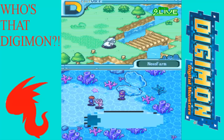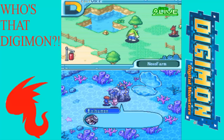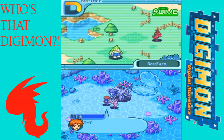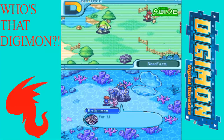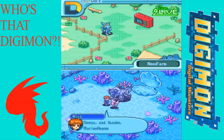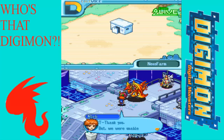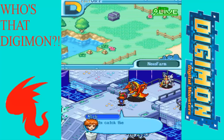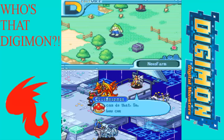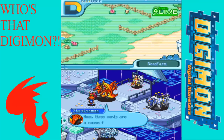I got Minecraft for PS4. I platinumed it on PS3 — the PS3 version has significantly more trophies than the Xbox version, like 32 compared to 12, and they're harder to get. The PS4 version has like 20 more on top of that. There's one to have all 16 colors of wool, which is a fun little mini-quest. I love trophies like that — similar to collecting all the bobbleheads in Fallout 3. I'm incredibly excited to platinum it again. It should come out for Vita soon too, and you'll eventually be able to upload your save from PS3 to PS4.